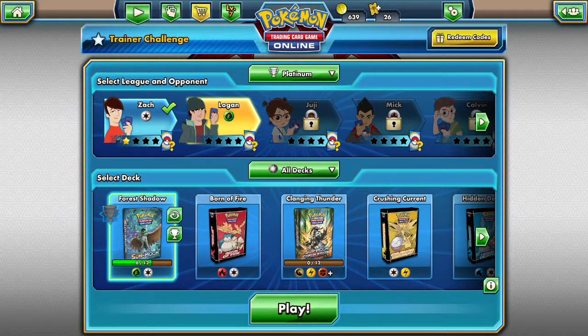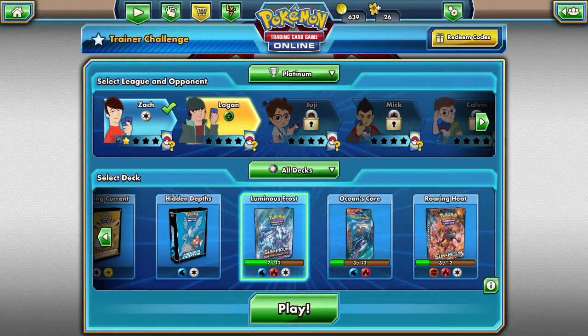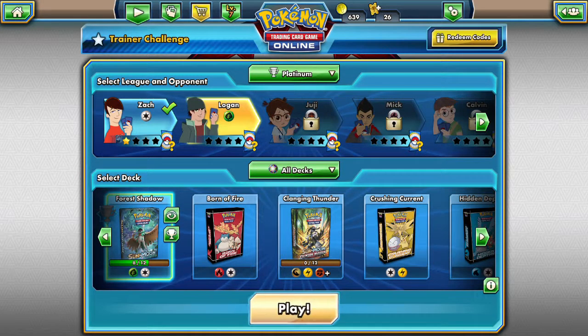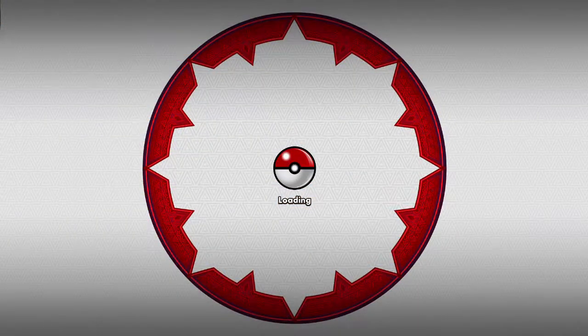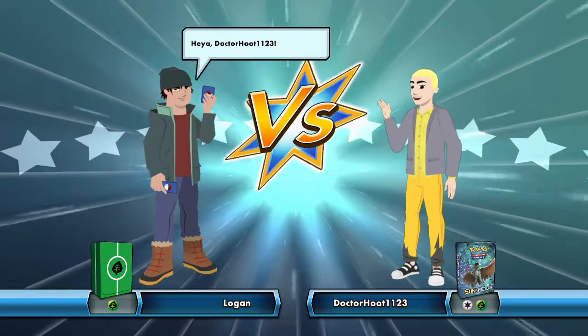So we're just gonna ignore all the daily challenges and everything — we want to level up our decks. Who's close to completion? Forest Shadow is close to completion. We're gonna start with a Grass vs. Grass match against Logan.